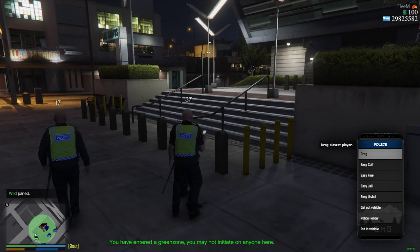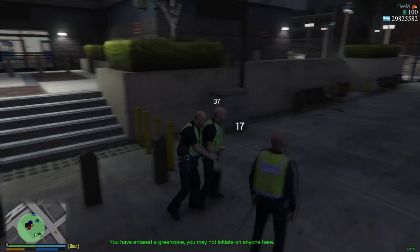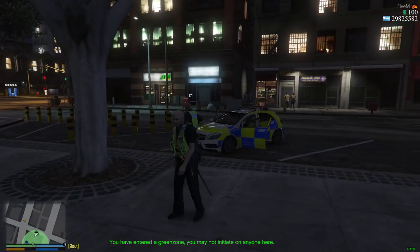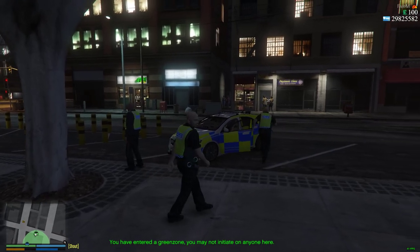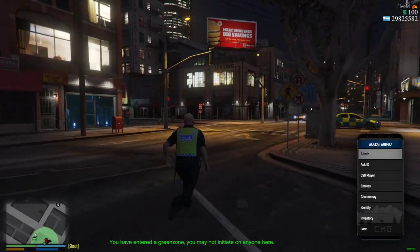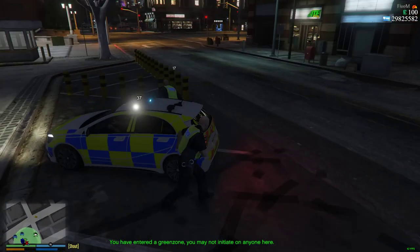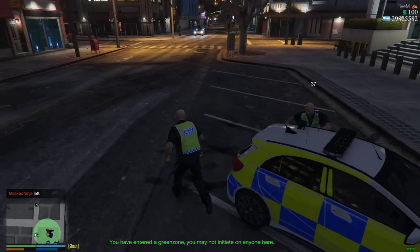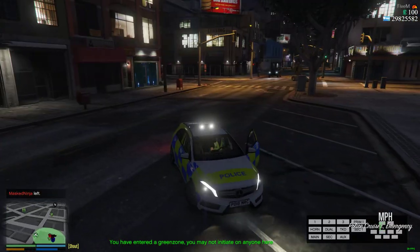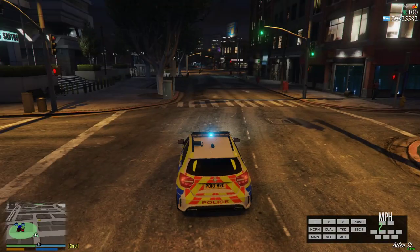Get out of the vehicle. If I press 'Get Out Vehicle', I can take them out of the vehicle and drag them. Only press F11 if they have their hands up, or have been tasered or tackled. All right, get one of the vehicles — actually, get a civilian car. We're going to do training on pulling you over. Just a civilian car — just one — for the new PCSO.